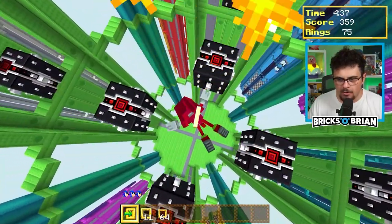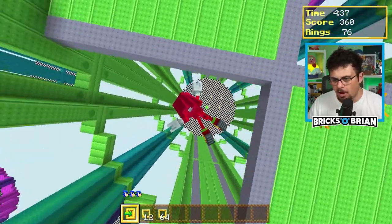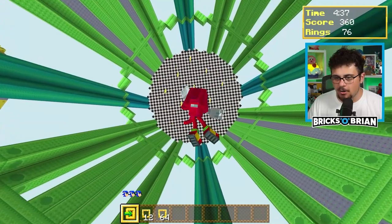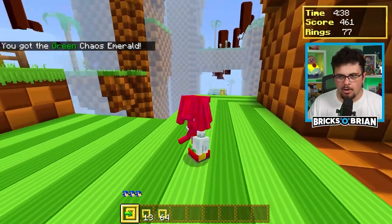If you hit one of those markers — one of those bomb things — you actually restart the entirety of the section and don't get another opportunity to do it again. However, if you hit the ground, you get a chance to try it again.